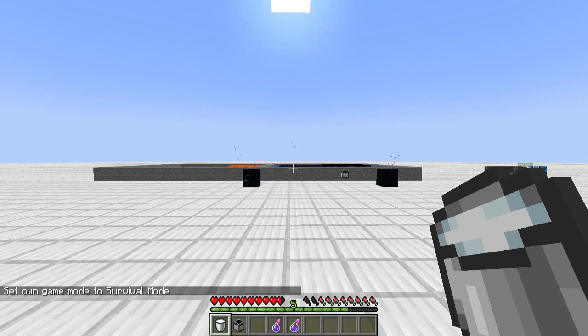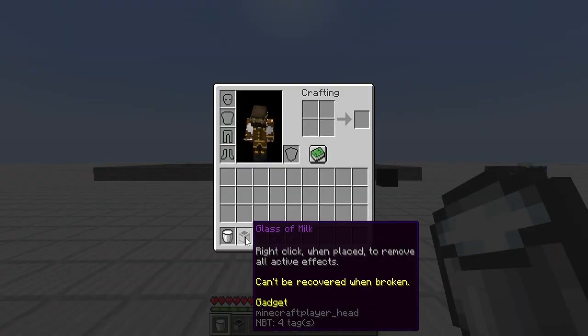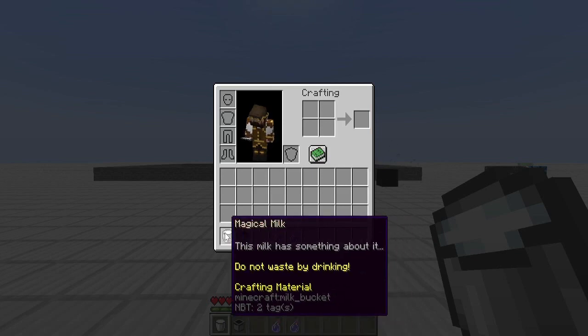Sefi has also added two new items involving milk: the Glass of Milk and the Magic Milk. The Glass of Milk can be placed and will remove any positive or negative effects when you right-click it. The downside is once you mine it up it's gone forever — it becomes a decorative block on your wall. The Magic Milk — I keep debating if Sefi is playing an easter egg or if it simply removes potion effects. I challenge everybody: please don't look at the code — if there's an easter egg, let's find it naturally by playing the game and post it in the chat.